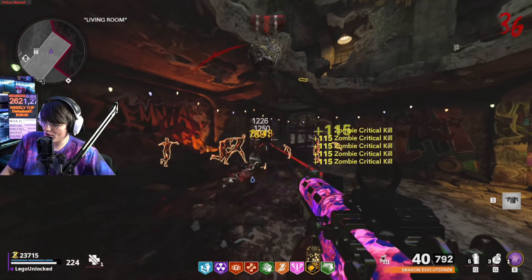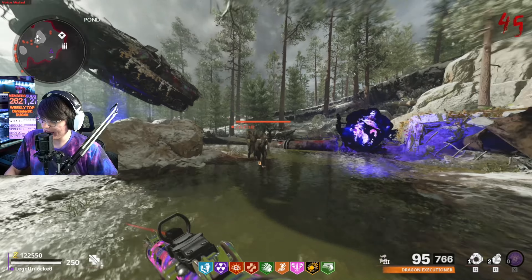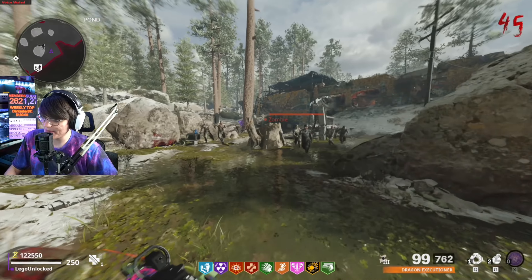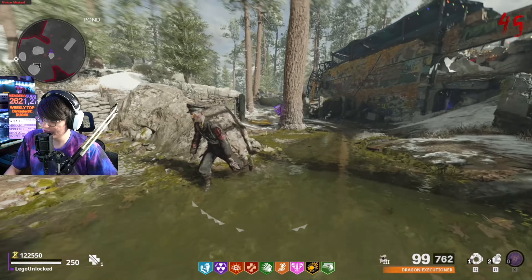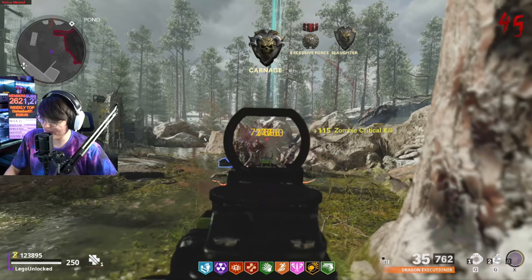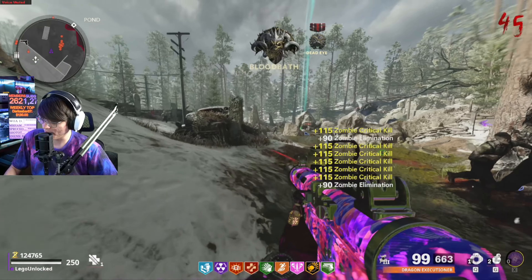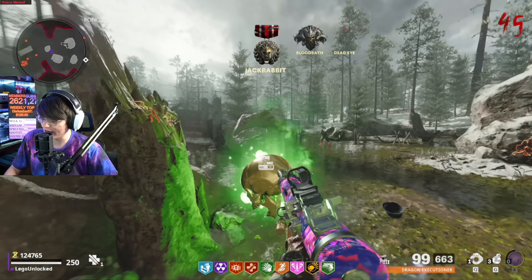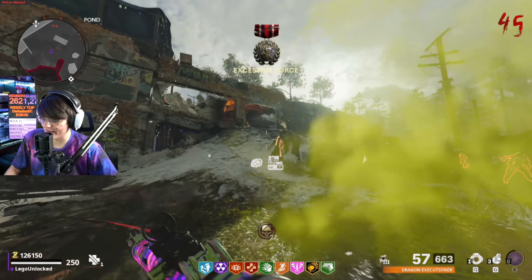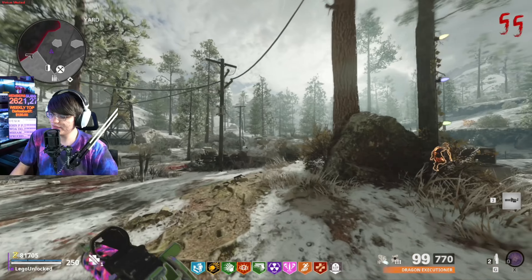Now we've got to get to health cap, which is round 55, then we'll test both side by side. I also have to pack-a-punch the FFAR one more time. Round 45 — let's go ahead and give it a test. Shooting into the horde with no ammo mods, and round 45 this thing is absolutely shredding zombies still. We've only got 10 more rounds until we get to the health cap.